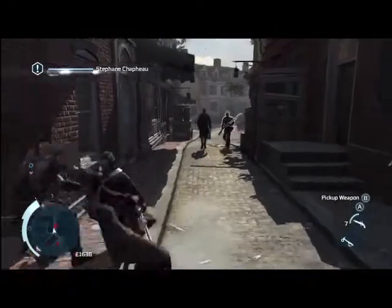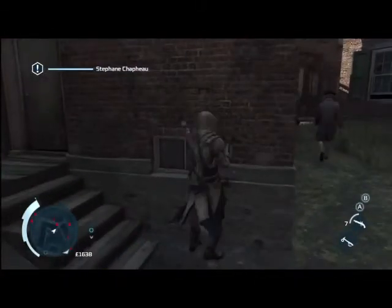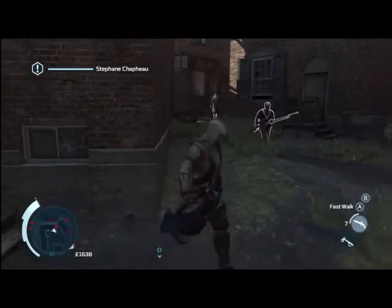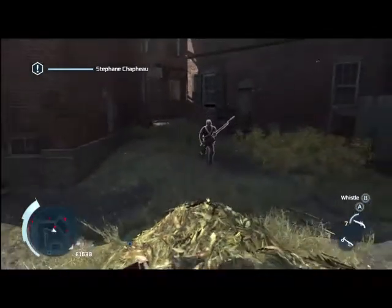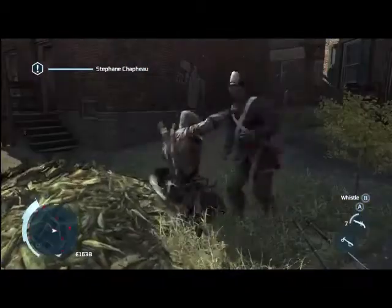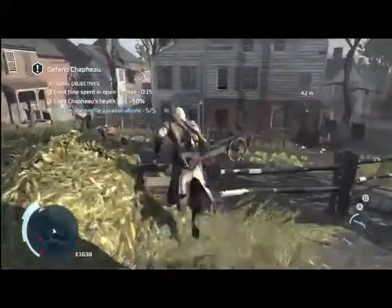Now I'm doing a corner kill on this guy because he was the only one following, so just make sure you run away so that he doesn't see you right next to the body. Now I see him going toward the hay — you can jump in it as he's coming over and they really don't care. There is kill number five.